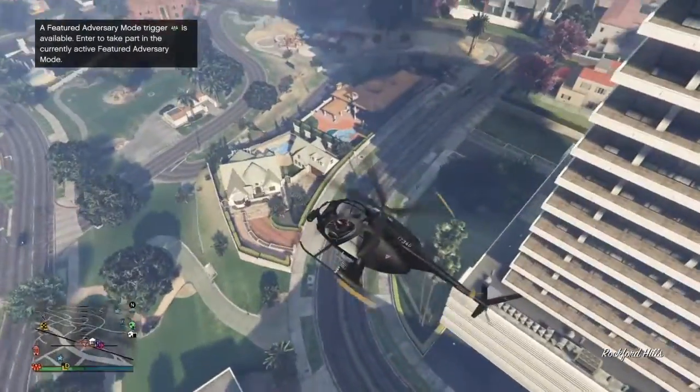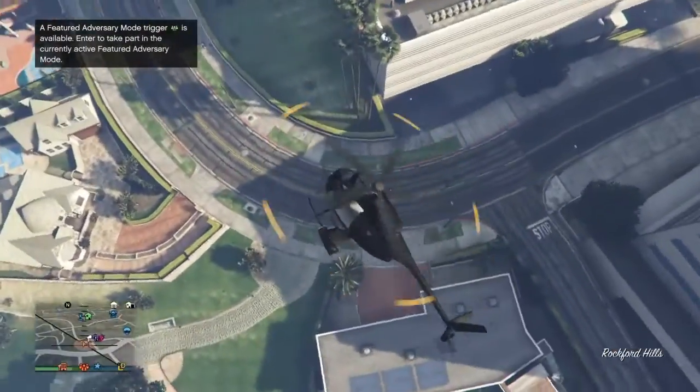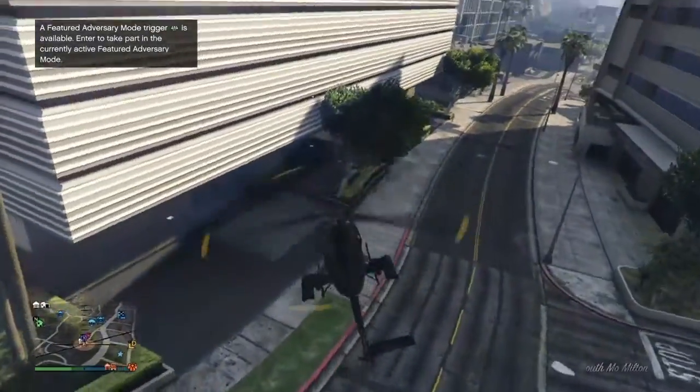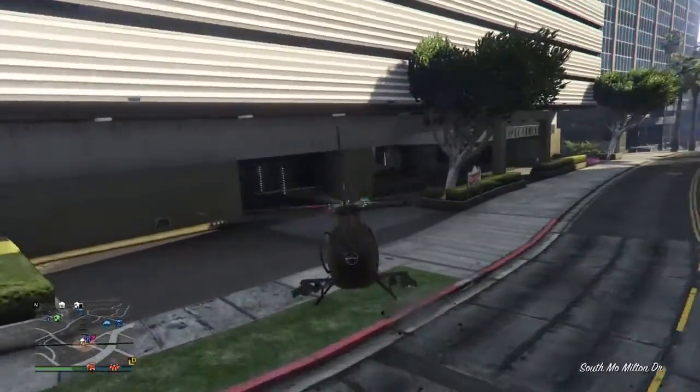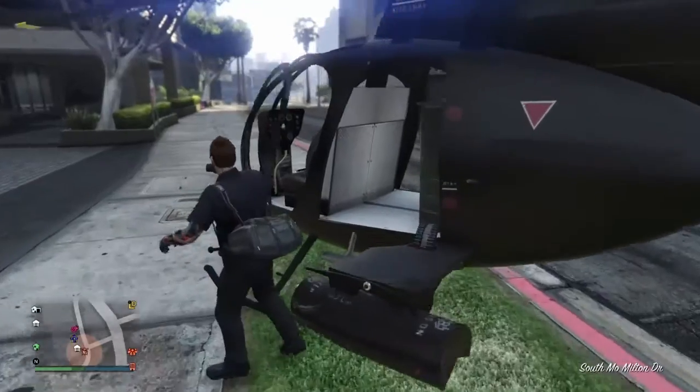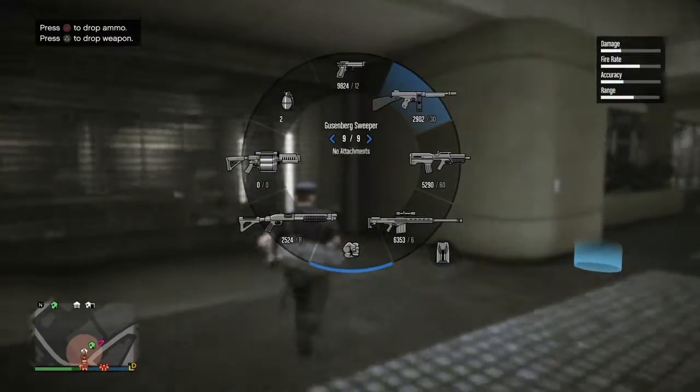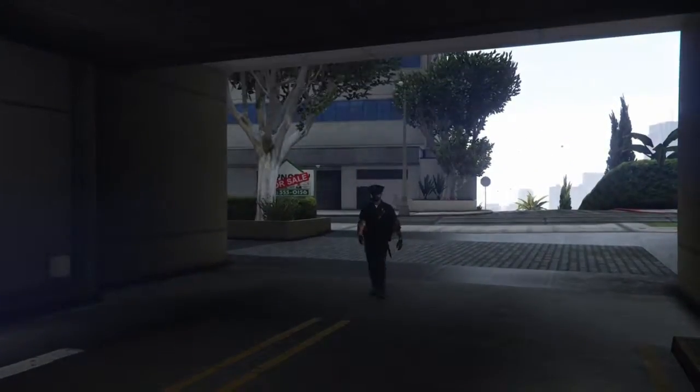You want to make sure you have the Eclipse Towers apartment — you can see it on the map. It's the 5K apartment but you can get it cheaper. All you want to do is walk or drive into your garage.